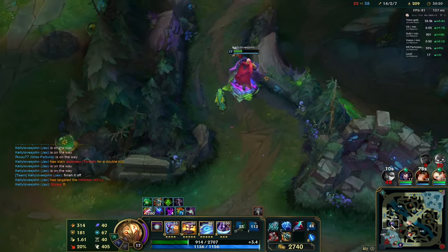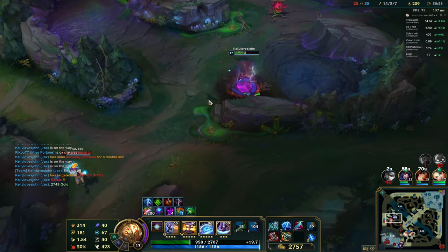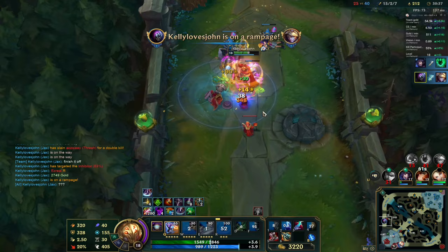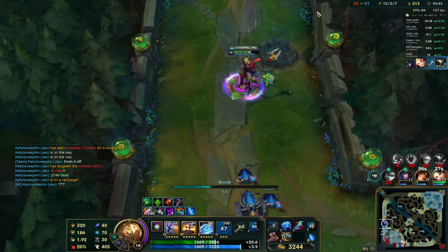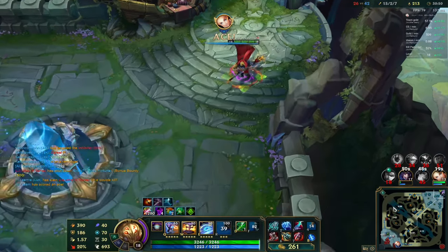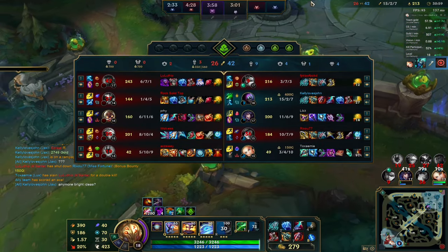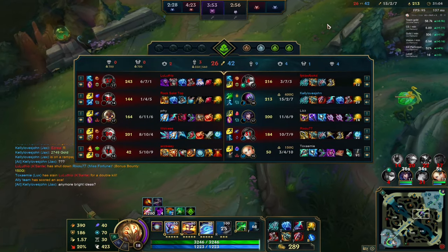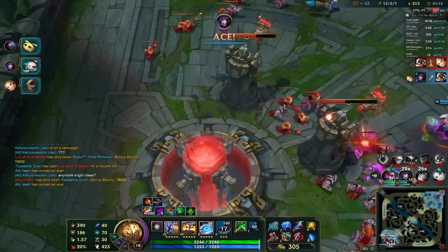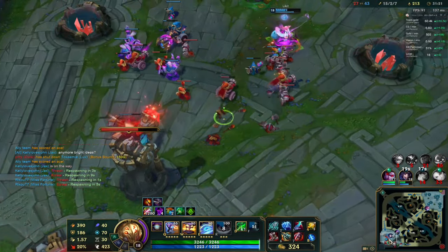I don't think we'll be able to finish it off this way, so we're going to take the bot inhibitor and then with the full item build go for it. Ezreal really thinks he can try with that flash — okay, any more bright ideas? I got my last item. I don't want to go with Serpent's Fang since there are no AP champions, so I'm going to go for Sterak's Gage for more shield. Our team has destroyed an inhibitor! Since we're full build, we can finish off the game.